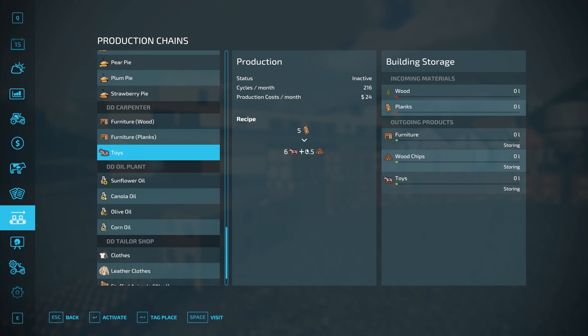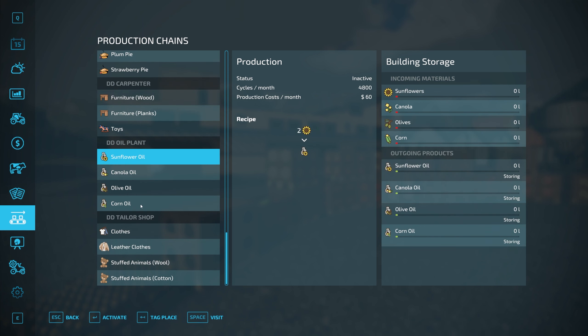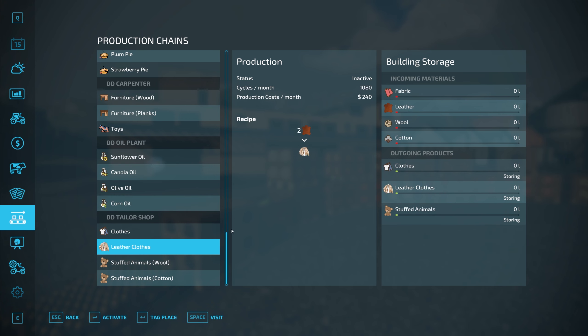For the toys at the carpentry shop, five planks will produce six toys plus some wood chips. For the oil plant, we now have corn oil — five corn will produce two corn oil. At the tailor shop, two leather makes one leather clothes item, or leather jacket as I call it. For stuffed animals, fabric and wool will make stuffed toys, or alternatively, fabric and cotton will make the stuffed toys.